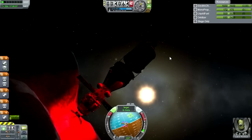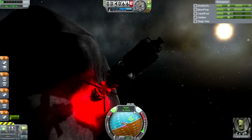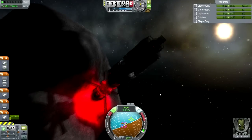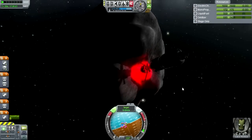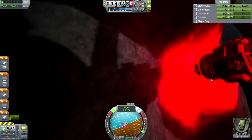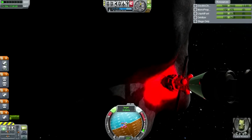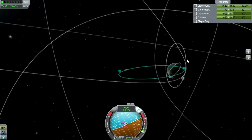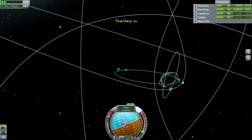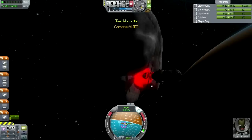It doesn't seem like the right kind of surface for the claw. Moving it forward — there we go. A little bit off from the target center of mass, but we're not actually going to push it around right now. We want to follow along with it until it gets to low Kerbin orbit, and then we're going to do some further experiments.